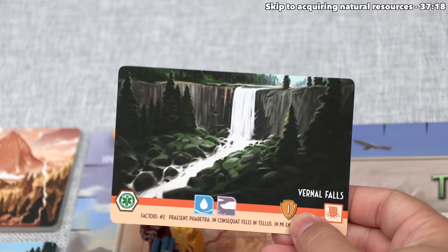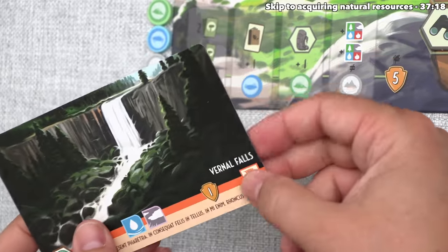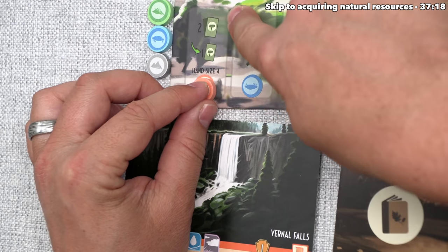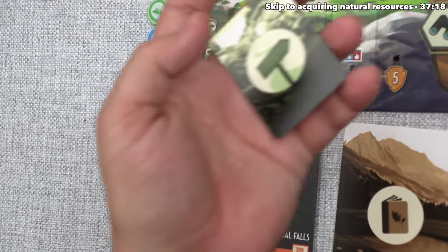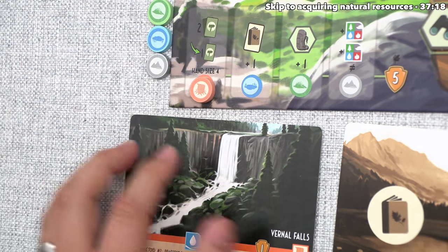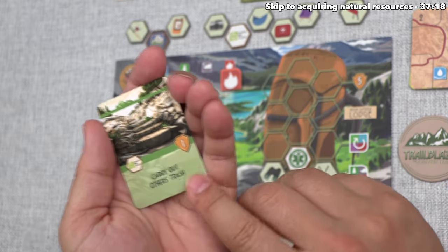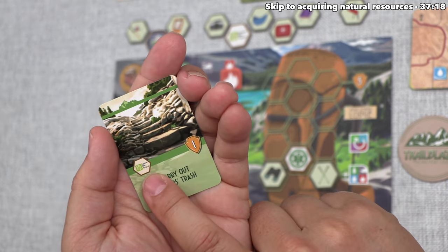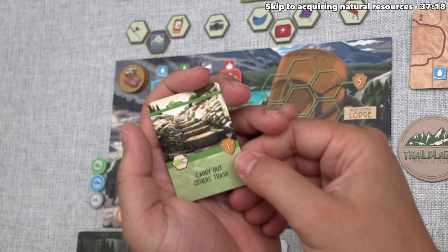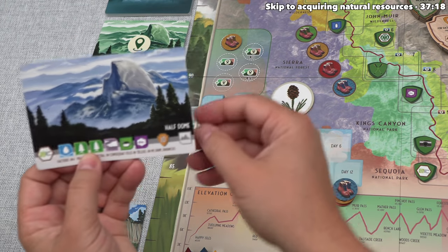After that, they will gain one trail point for visiting Vernal Falls. They can place this in front of them — this is the first falls-and-features type of destination that they've had. That is going to activate this bonus, which lets them draw two more trail cards to add to their hand and then immediately play one of them, just like they do during the sunrise phase of the day. After considering these options, they've decided to be a good citizen of the trail and carry out other people's trash. This is going to add a Leave No Trace patch to their backpack and get them one trail point immediately, so they now have two.